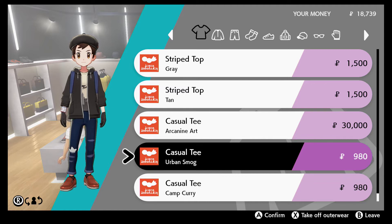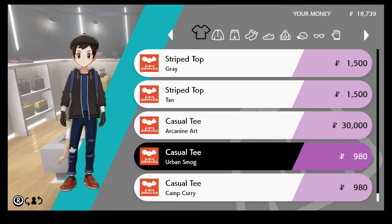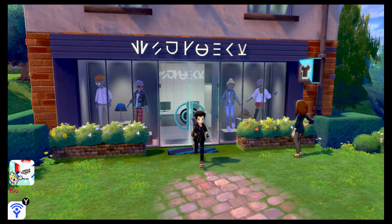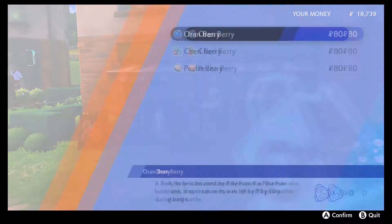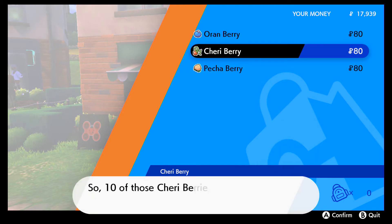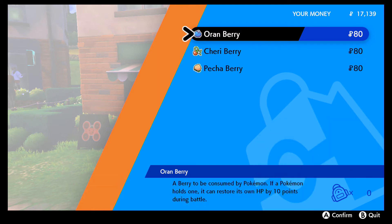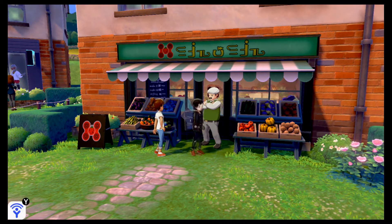Camp curry, urban smog. Now I've got to find something and I hope I didn't throw it out, because if my friend got a code I hope I did too and didn't throw it out. Hello sir — I can buy berries from you, right? I'm buying ten of each, just because I can. There we go, we got ten berries.